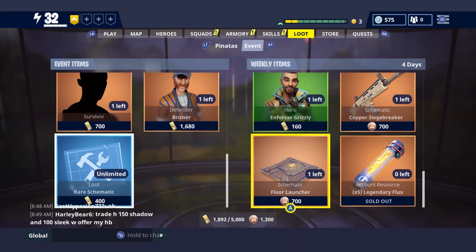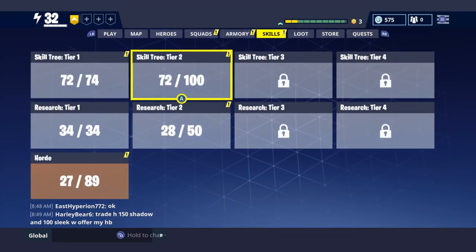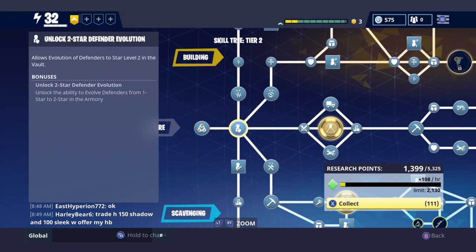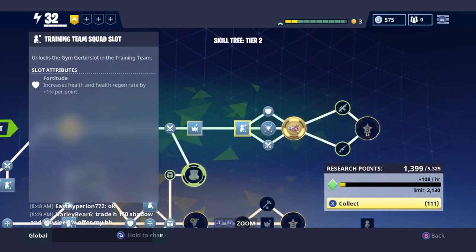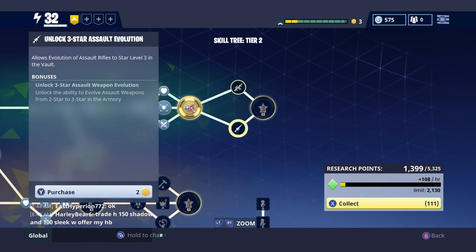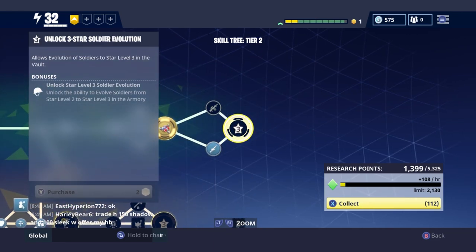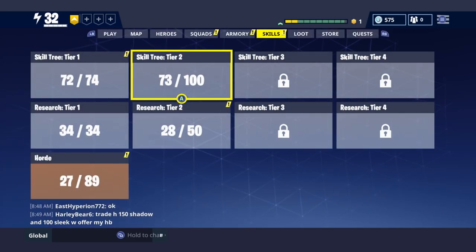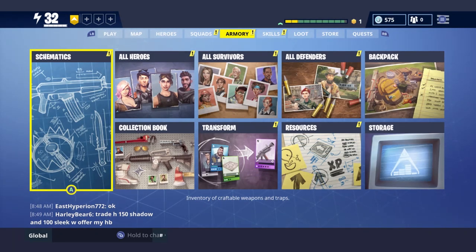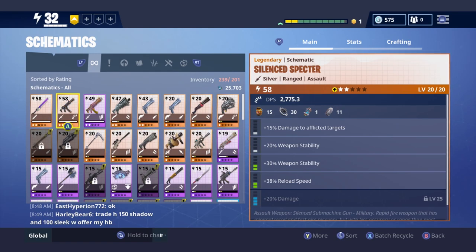Also, if you help other players with their Storm Shield defenses — which is defending their home base — you get more V-Bucks. On top of all that, there's the collection book, which is a section of the game where the more stuff you collect throughout playing, you get rewards. Based on that reward system, you get a certain amount of V-Bucks. I've gained 500 V-Bucks at one time just from filling up my collection book.